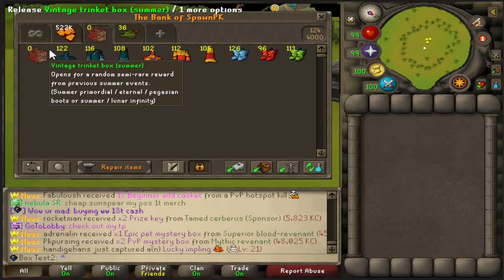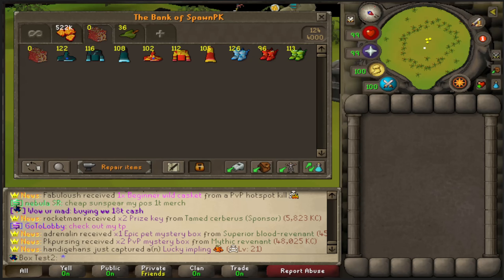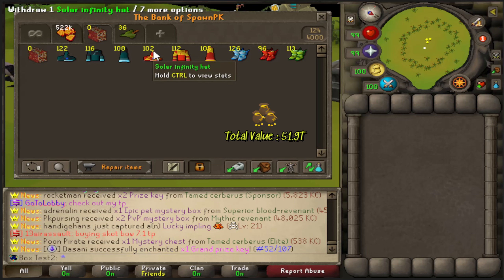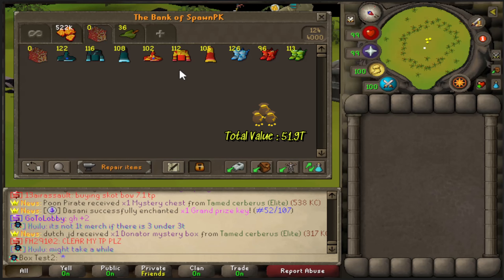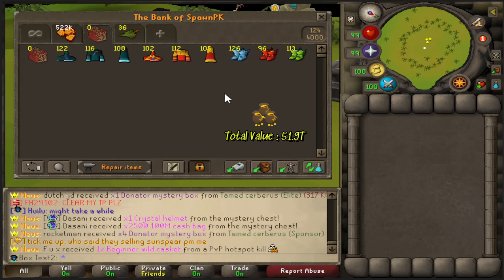Here's some interesting math. The infinity pieces within each set have the same price. We have 122 lunar infinity hats, 116 lunar infinity tops, and 108 lunar infinity legs — 346 pieces total. These go for about 150 billion GP each, putting that at 51.9 trillion. Solar infinity pieces are going for a bit more at 200 billion each — probably because people are PKing in them and think they look cool. That's 102 solar hats, 112 solar bodies, and 105 solar legs — 319 pieces at 63.8 trillion.